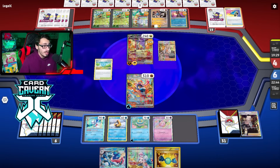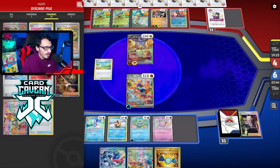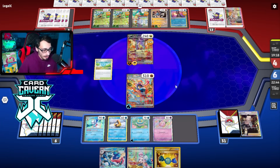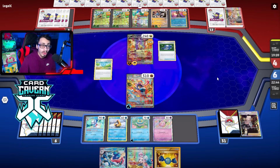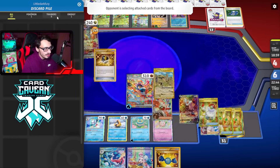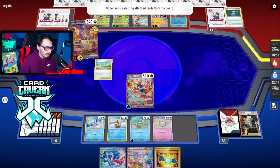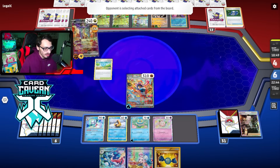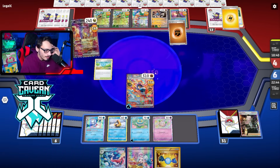We can try to do something with this Iono. If they don't play Palpad here it's good. I'm kind of wishing I kept the Collapse Stadium - maybe I should have. They're just gonna find a Pokey Gear off the Pokestop - or no, they're gonna burn a Pokey Gear. They're gonna stack their hand with supporters - be my guest. We need a Water energy here. If I can kill the Raging Bolt I think we may have a chance of staying in this game, but it's not looking good.